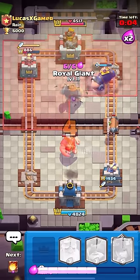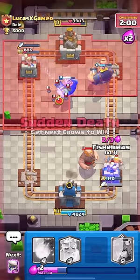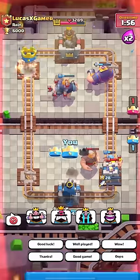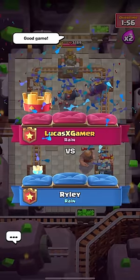I can't do anything. I'm just going to RG the middle and cross my fingers. That Dagger Duchess won't take out my RG. Fisherman here, please block something. Oh my God! What the heck? Wow, that was a close one. Oh my Lord.